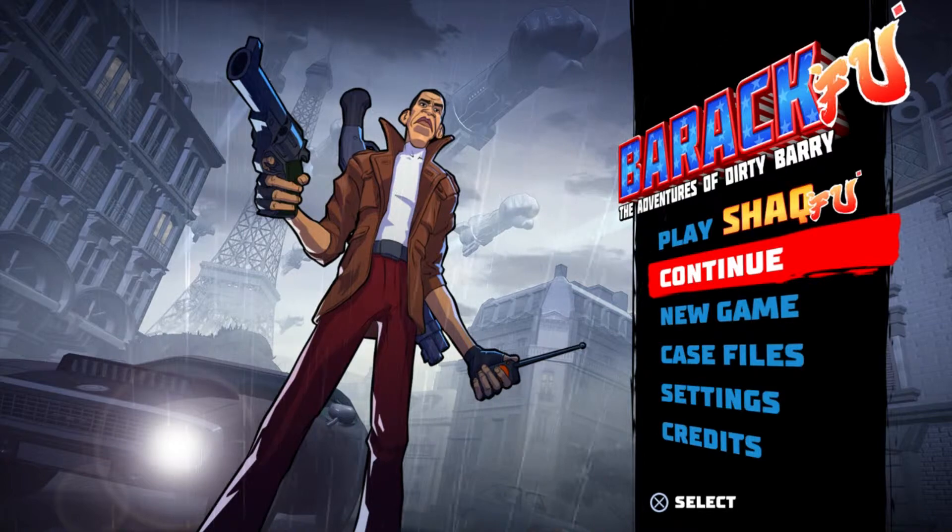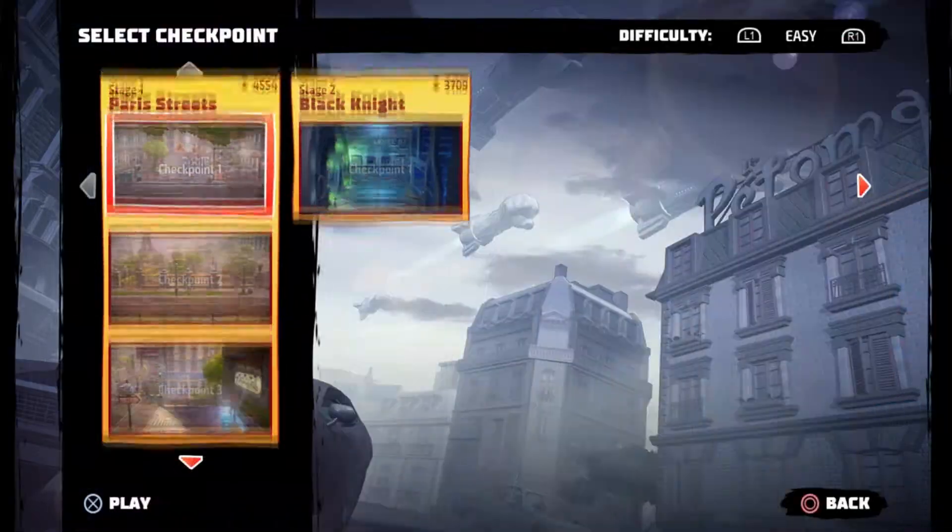Alright, what is up guys, I'm back with another trophy guide for Shaq Fu today. Today's trophy guide is called Magnum Master, where we must take out 300 enemies with Barack and Roll — that is your guns. We're just going to go to the start of the game.